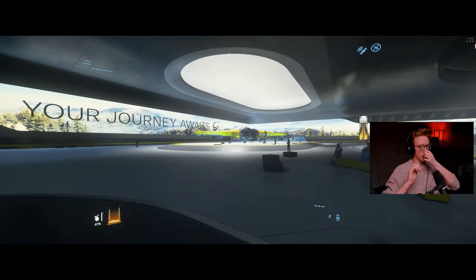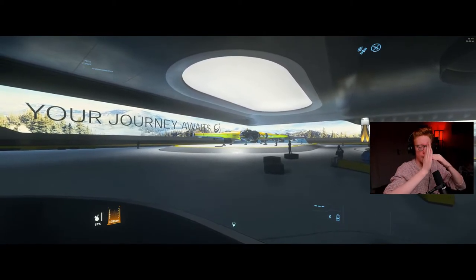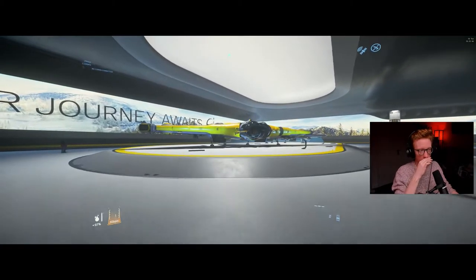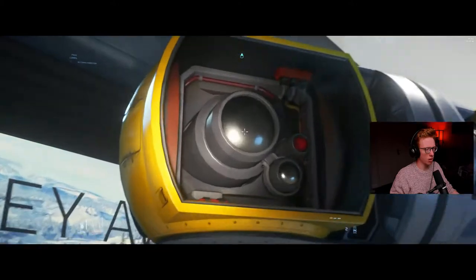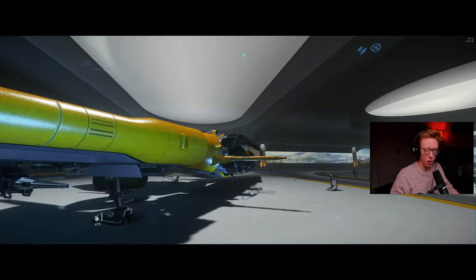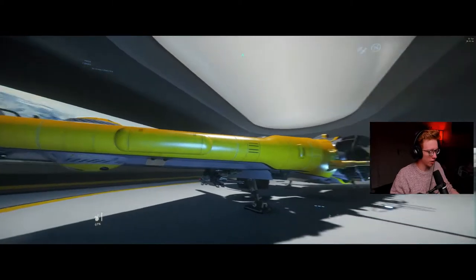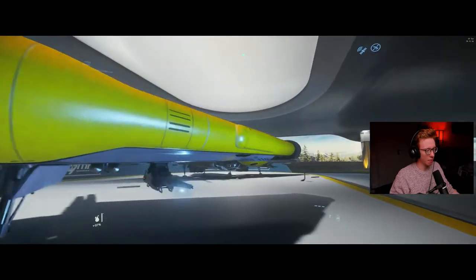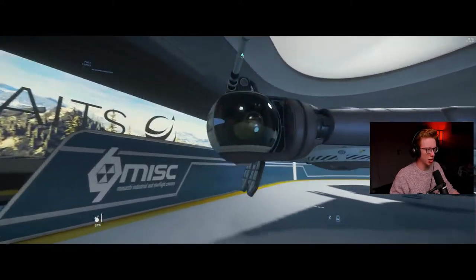The cool thing about the Reliant series is how it looks horizontal now, but when you actually fly it the wings rotate up - a bit like Boba Fett's Slave I gunfighter from Star Wars. Big fan of that. This is the reporting or camera crew version. I'll be honest, I don't think this variant will ever really come into play in the verse - there's absolutely no way to make it work practically. It's kind of a fantasy variant.